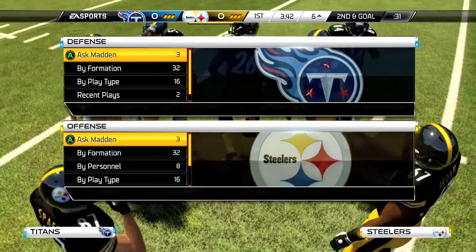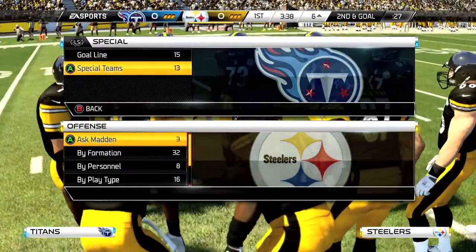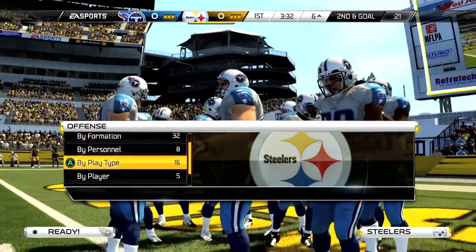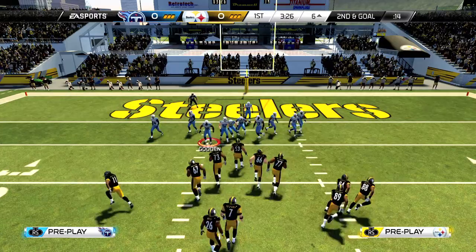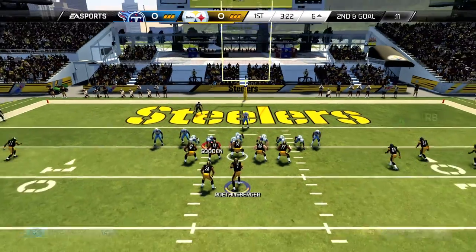What you want to do is have the ball on offense, and on defense with your second controller, you want to pick special teams — specifically punt block or field goal block. For your offensive controller, which is getting the achievement, you want to pick Hail Mary, which is in passing plays. Then all you have to do is snap the ball and pass to one of your side receivers.